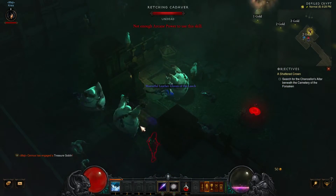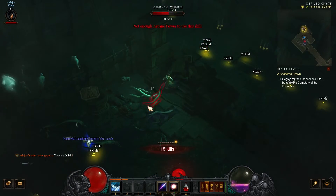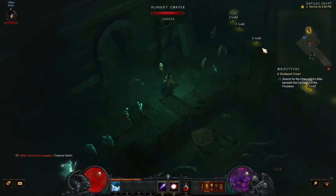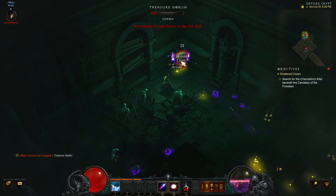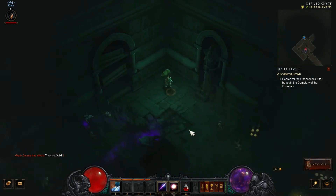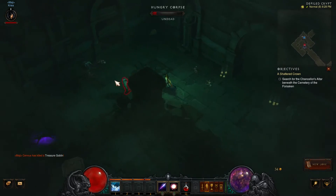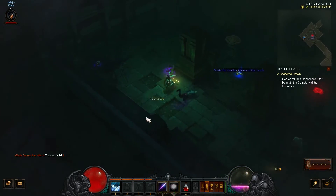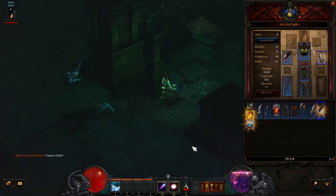Oh no, we're going to lose him! We're going to lose the treasure goblin! You stay here — give me treasure! We got treasure, just a bunch of crafting mats. Ain't that glorious? You never want to leave a treasure goblin to hang — you never know. Plus you can get the green. There's also the goblin realm, which I've never been to. Hopefully at some point in this playthrough we get to do that, if it's possible — I'm not sure if you need a certain torment level or something.